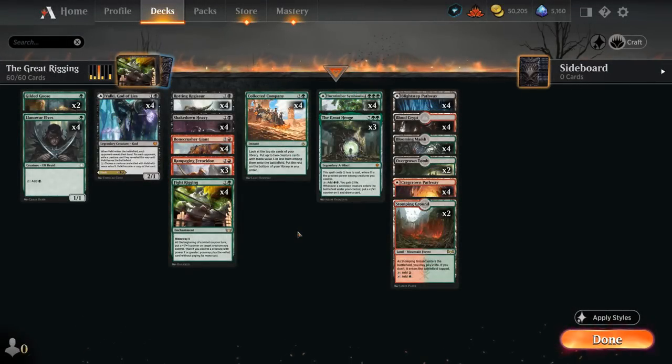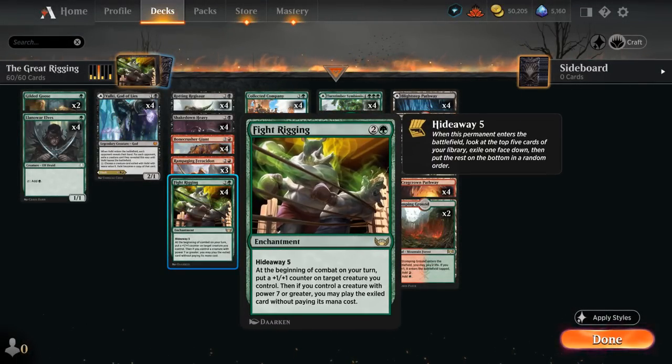Hello and welcome to another Explorer video. Today we're taking a look at a Jund Fight Rigging combo deck, featuring the three-mana hideaway enchantment. At the beginning of combat on your turn, put a plus one plus one counter on target creature you control. Then if you control a creature with power seven or greater, you may play the exiled card without paying its mana cost. Hideaway lets us look at the top five cards and exile one face down when Fight Rigging enters the battlefield.